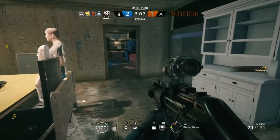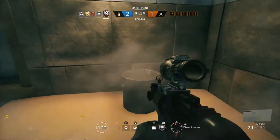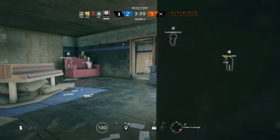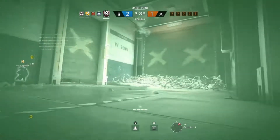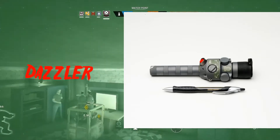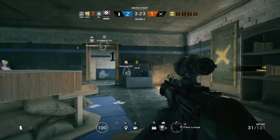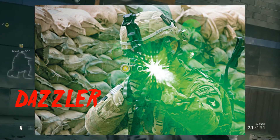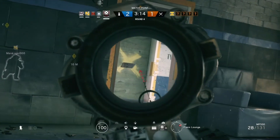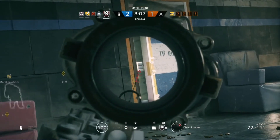Moving on to the other operator, which I suspect is going to be an attacker called Dazzler. This is his codename — it could also be his actual in-game name, we don't know yet. Dazzler is somewhat of a hard character to read. Looking at the picture, his ability seems to involve a gadget that will disorient the enemy, possibly giving them the same flash effect as a flashbang grenade.